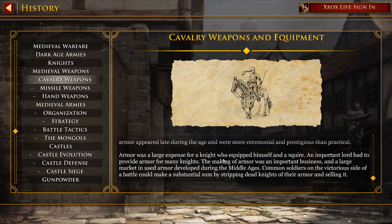Elaborate full suits of engraved plate armor appeared late during the age and were more ceremonial and prestigious than practical. Armor was a large expense for a knight who equipped himself and a squire. An important lord had to provide armor for many knights. The making of armor was an important business, and a large market for used armor developed during the Middle Ages. Common soldiers on the victorious side of a battle could make a substantial sum by stripping dead knights of their armor and selling it.